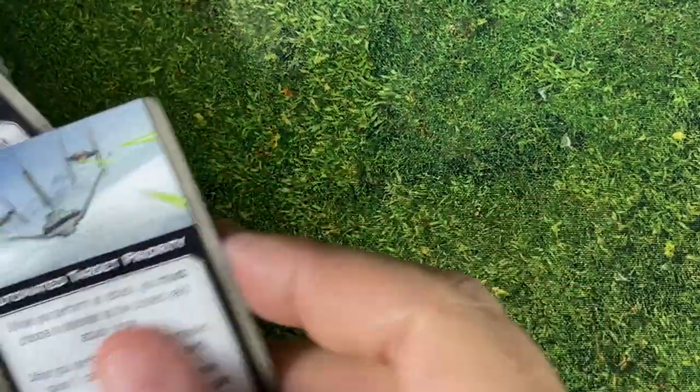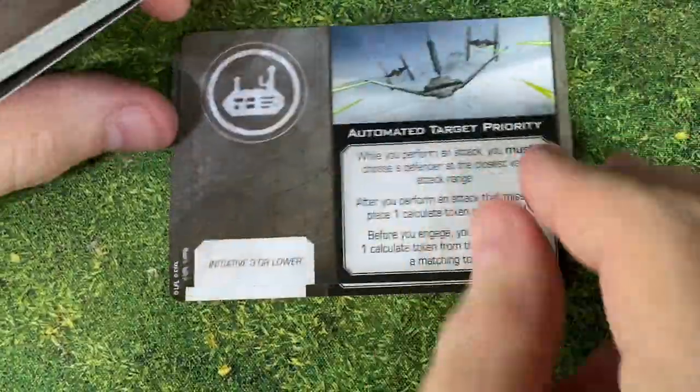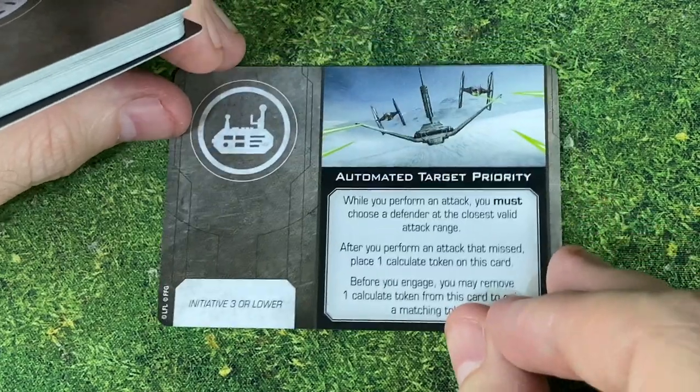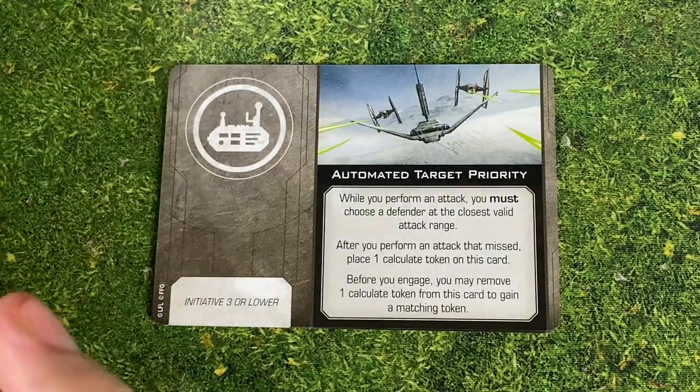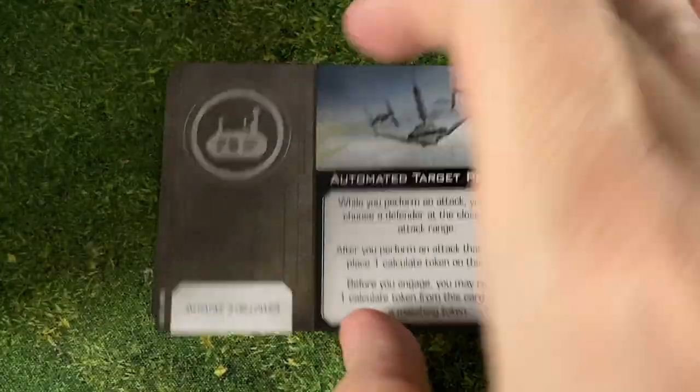Now we have some upgrades. We've got two of the Automated Target Priority tech cards — Initiative 3 or lower. While you perform an attack, you must choose a defender at the closest valid attack range. After you perform an attack that missed, place a calculate token on this card. But before you engage, you may remove a calculate token from the card to gain a matching token, which is pretty cool.